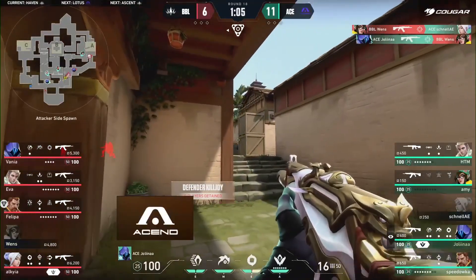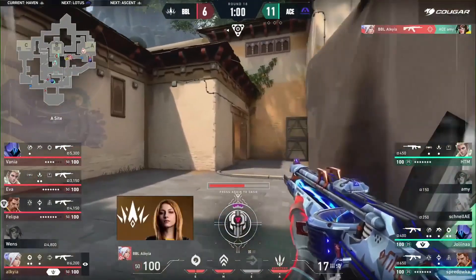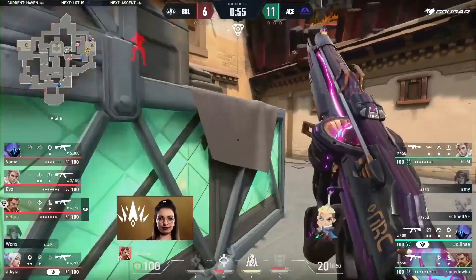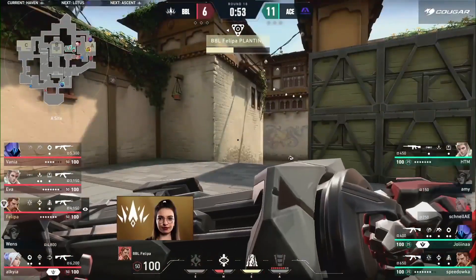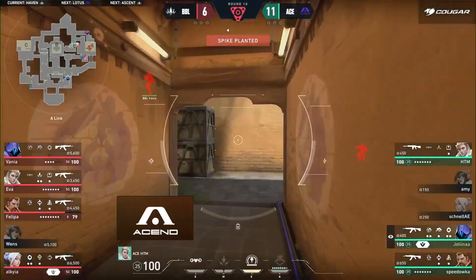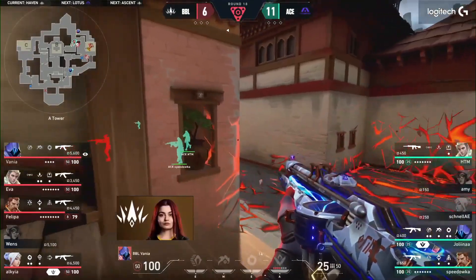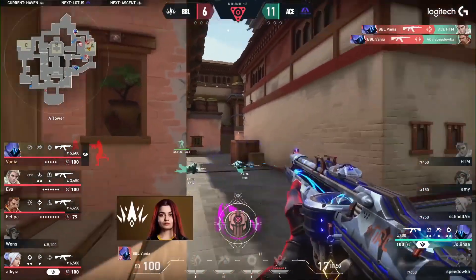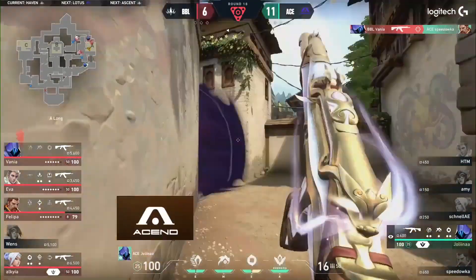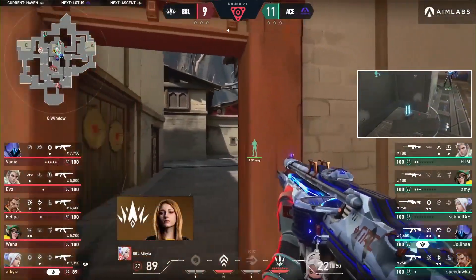Caught off guard by that angle — Mitch Jolina at the very least for the trade. Aimed up, gets crunched, and Alkyo has the pick. Retake towards A site after disrupting that initial flank coming out from Ascend. BBL were so quick to respond with paranoia of their own — the fault line, the flashes that came through to delay. Yeah, the reactions were near perfect, and the flank moving up through long then through heaven — really nice thinking on their feet from BBL.